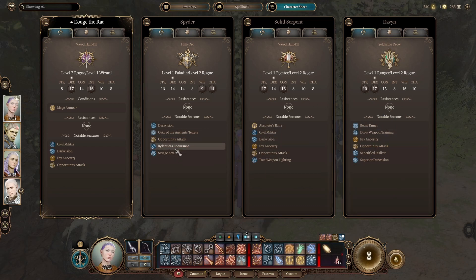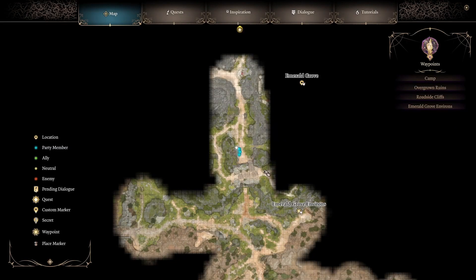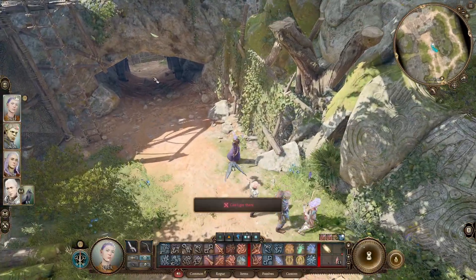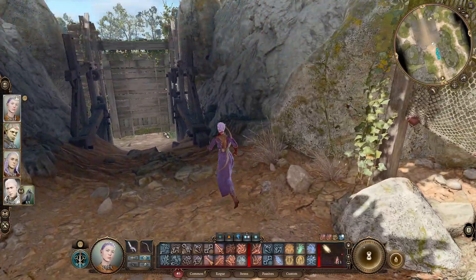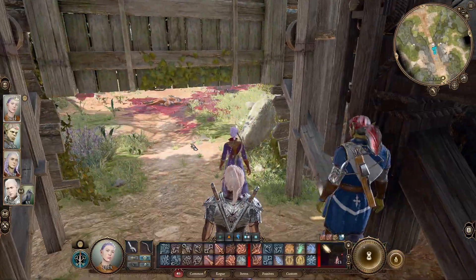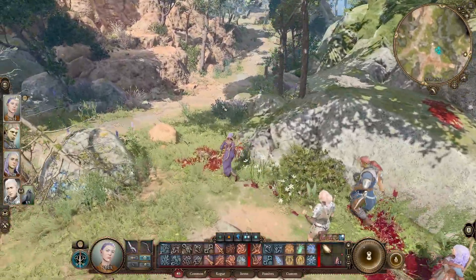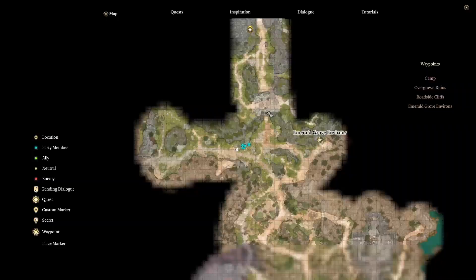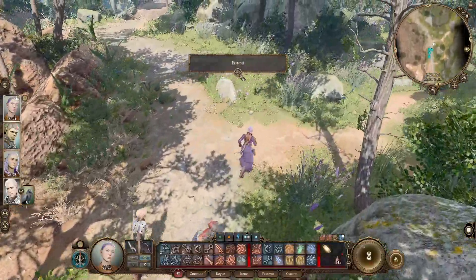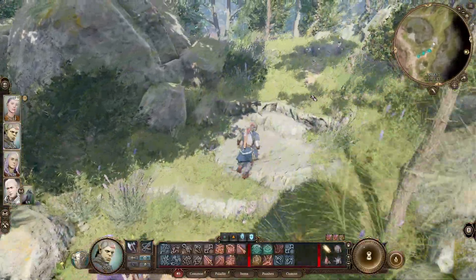I changed some of their starting stats too. I not only had to get hirelings, I also had to spend a hundred gold each to reclass them — so that was a total of about 600 gold. But it's pretty simple to get a thousand gold off the bat with all the looting. I believe this is where the bugbear stuff is, so we'll go this way. Spider should really be leading the group.